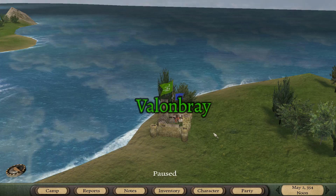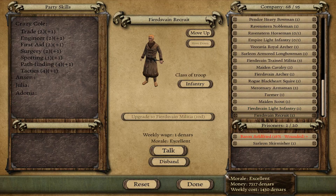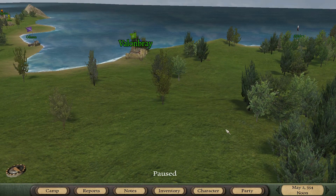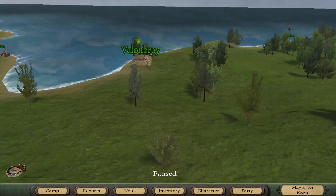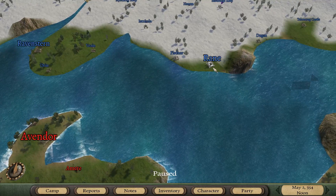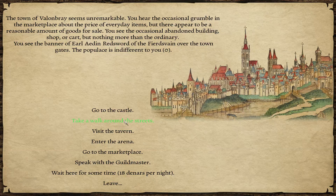Welcome back to Prophecy of Pandora where we're trying to recruit more troops to get our army back up so we can start upgrading these guys since they need so much work. Someone in the comments - really appreciate the helpful tips - said there are two hidden chests in this game. One is in Valenbray and the other is in Raen, so I decided let's go ahead and recruit here and then go up to get some more Ravenstern.